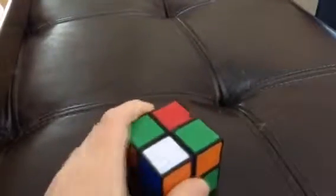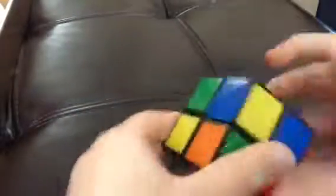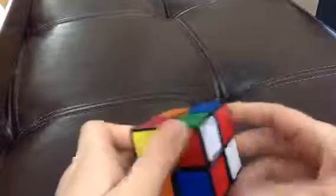First of all, you're going to want to solve a side. If you're speed solving, you can do inspection. I'm just going to be using white — you can do any color.